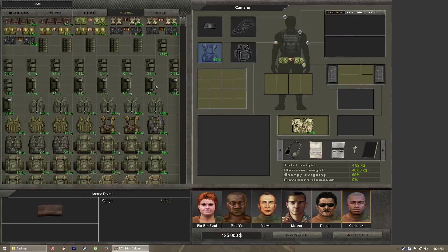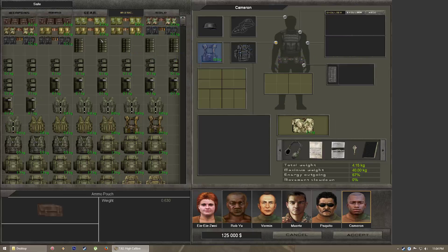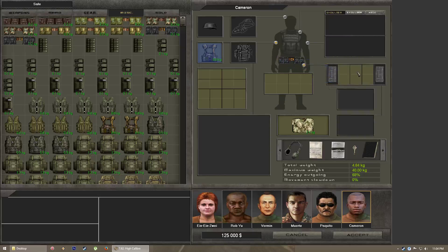The standard tactical belt can carry night vision goggles or anything equal to or smaller than those slots, plus it has two additional accessory pouch slots. Light tactical belts have a different layout but the same overall capacity. Which belt you use is just going to be personal preference.